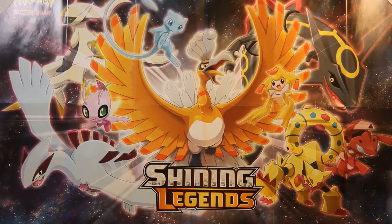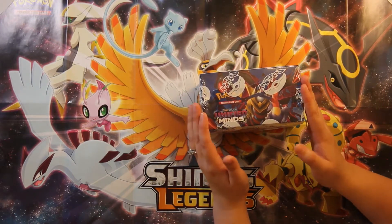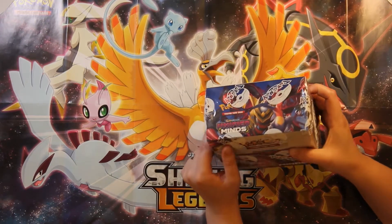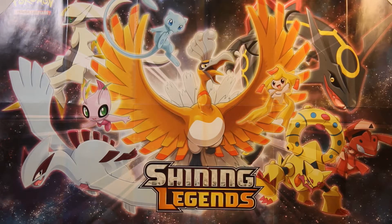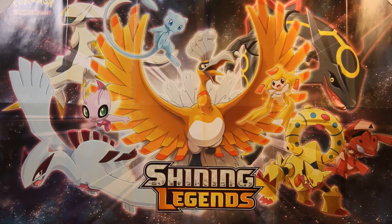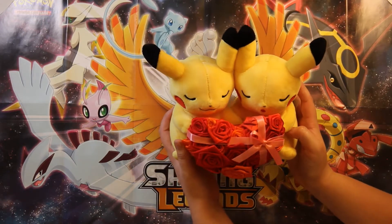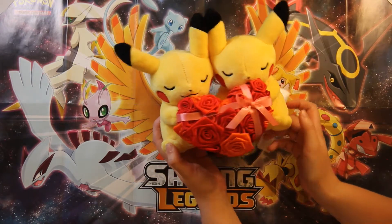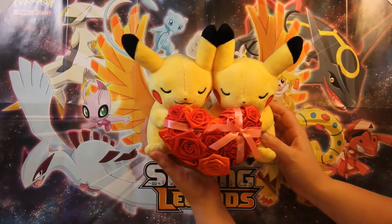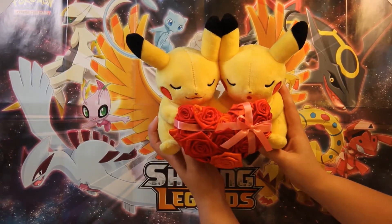Today we are going to be opening up some Unified Minds — a whole booster box — and we're going to have a pack battle. Just a couple of things of business: you'll notice that while we normally have both a face-forward and a top-down video, we're currently working on improving our video setup, so for today we're just doing top-down, but we will return to having both. Also, it's going to be Brian and I's anniversary soon, and for one of my presents he gave me this adorable Pikachu plushie — look at those cute little faces and those roses! It's available at GameStop if you want to pick one up for someone special who loves Pokémon.